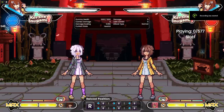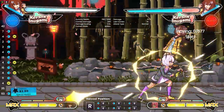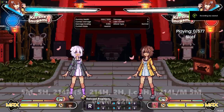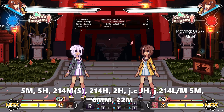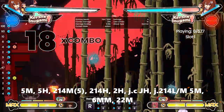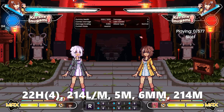Meterlessly, you can do 2L, 2M, 2H into your ender of choice, or depending on the situation, 5M, 2H. Pokes that lead into 214M or 214L can be cancelled into 214H for one bar of super meter. So long as you cancel the last hit, you can get a launch off of it — if it'll kill, it's usually worth spending the bar. If you really need to, 22H can be converted into a combo for one bar of super meter.